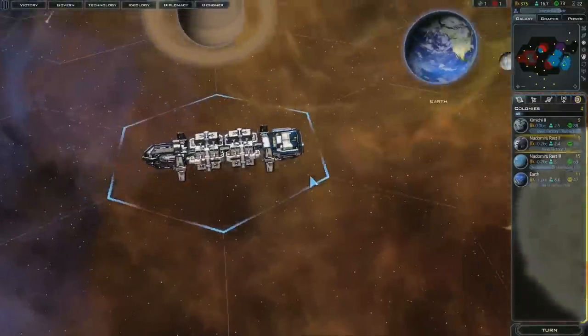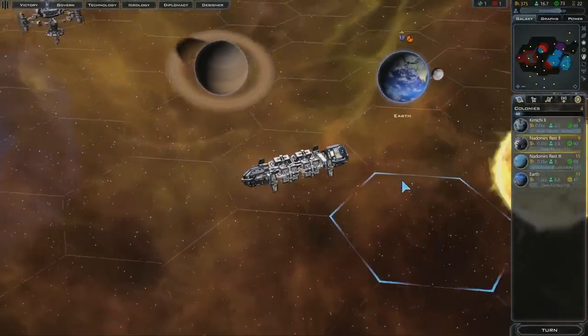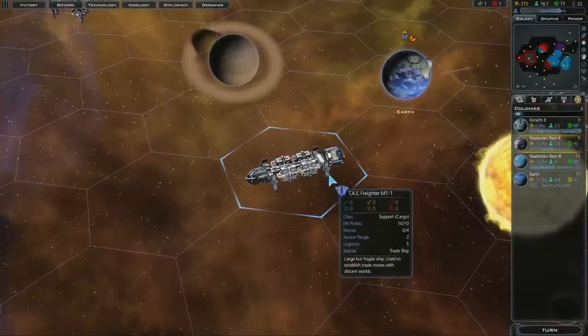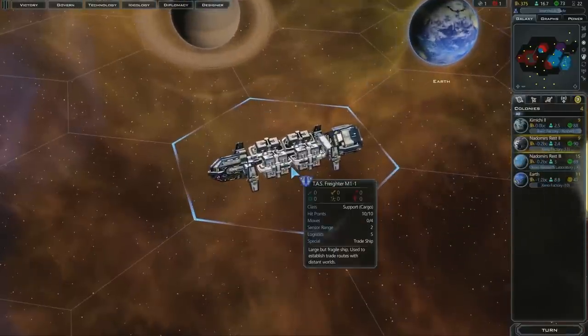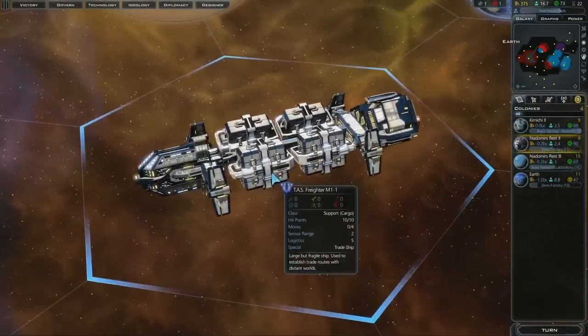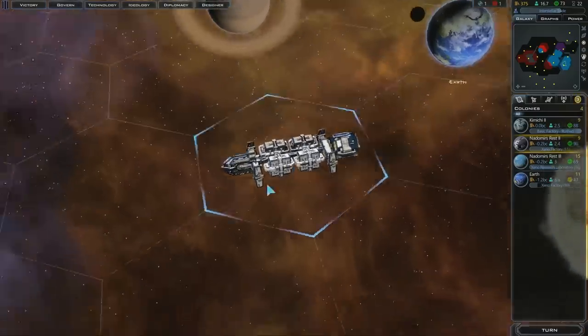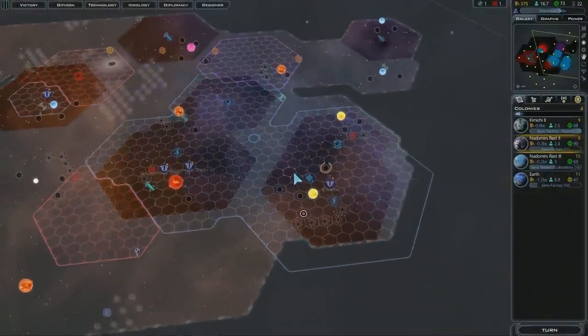Right now we have four planets already. We still have Mars, which we've been going back and forth on. I have researched Xenocommerce, and that lets me build freighters. Freighters are great because I can send them somewhere and get money for trading with other civilizations.